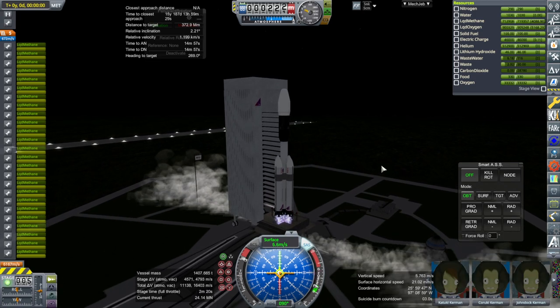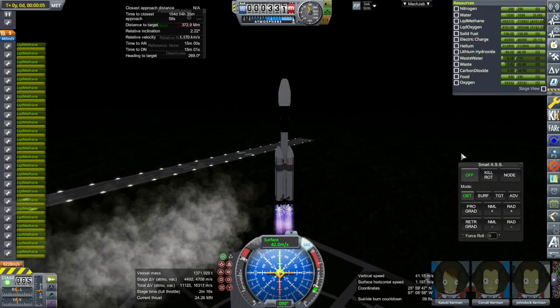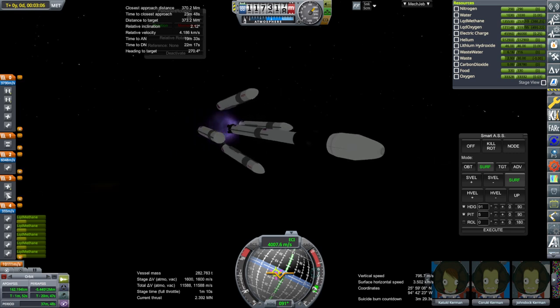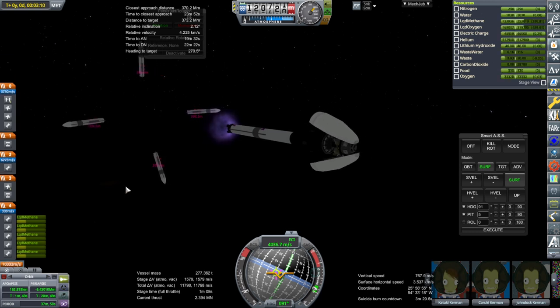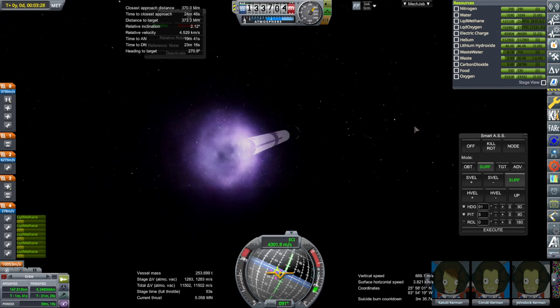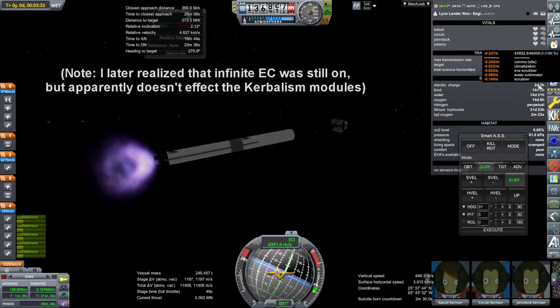Here they go. Now it says 14 days - so we've got the right amount with that extra water tank. Booster separation. During separation we throttle down. Still awkward there. Throttle up. Right now the electric charge draw is only 0.25 - we can't be getting any power. That seems less than last time for some reason. Why is it only 0.25 per second?